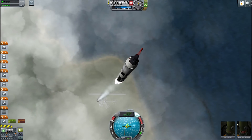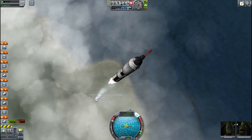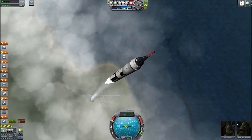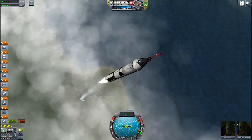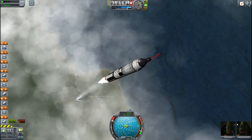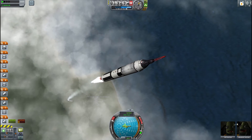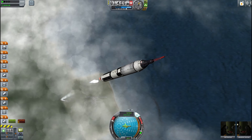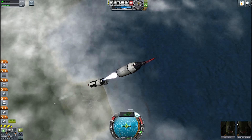We have two Kerbals on board and their mission is to do the first American spacewalk. It's very much like the Voskhod mission, but the Gemini capsule had a much wider range of capabilities than the Voskhod had. And as you can see, we're just about to separate into the upper stage now, which is going to take us all the way into orbit.